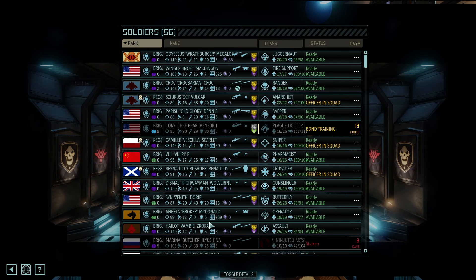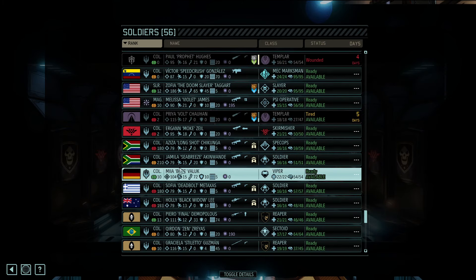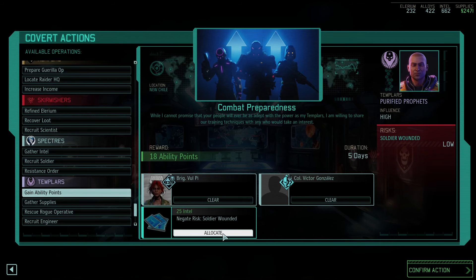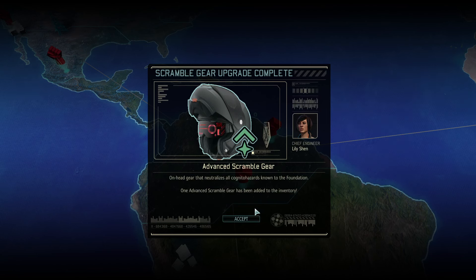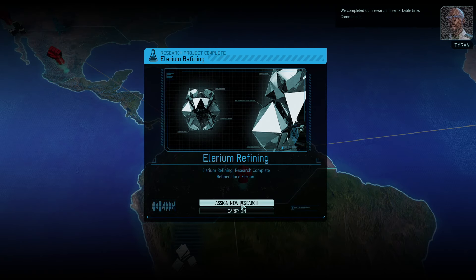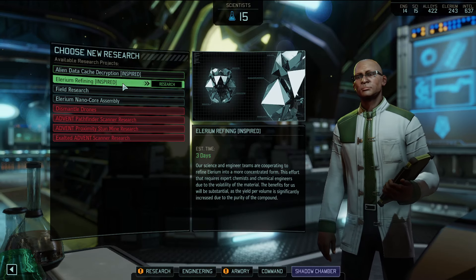This covert action is five days so we'll be able to do something else right afterwards. You haven't been doing much recently so let's have you do this. We do have to send someone else with you - do you both get ability points? Speed crush, let's give you some extra points as well. Take some intel with you on the covert action, immediately go have yourselves a good time. Enjoy your vacation in Brazil. Chef Bear and Pillowmore have increased their bond level and we've refined some elyrium.